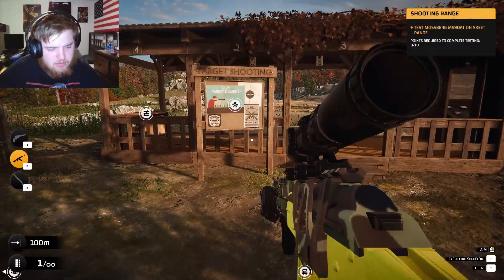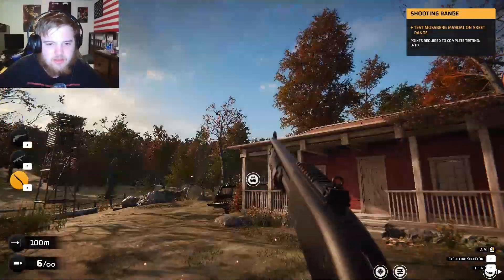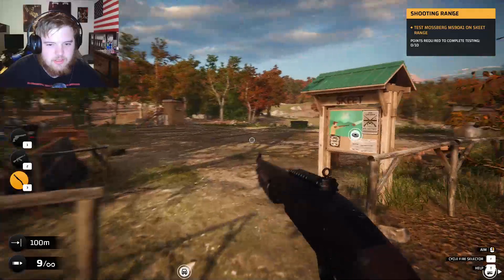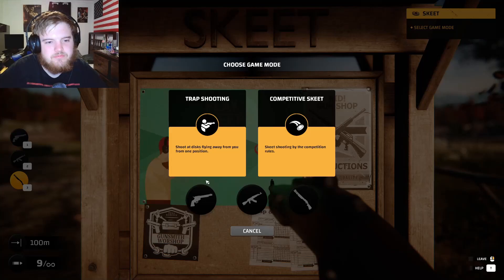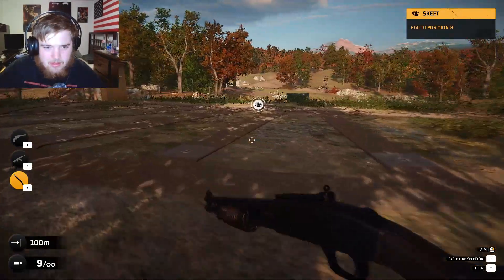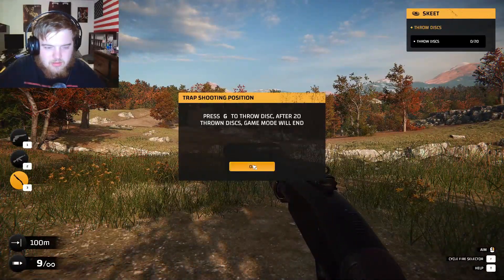Alright, so now we have our shotgun. Oh yes, this one's made for the shotguns. What is this? Landmines? The skeet game. Trap shooting. Competitive skeet. Yes, the skeet games. Go to position eight. Press G to start.